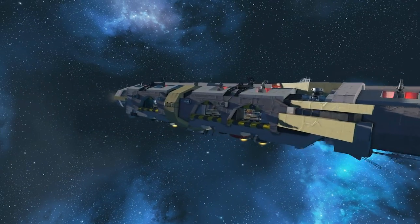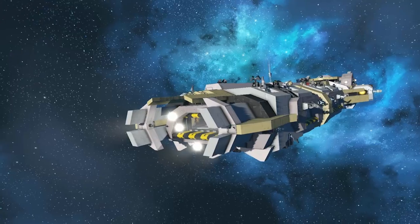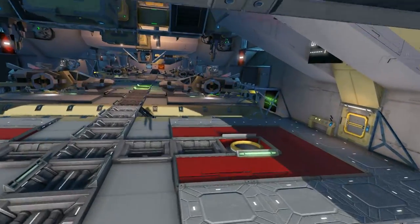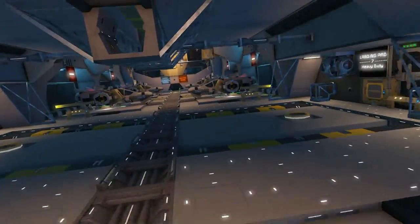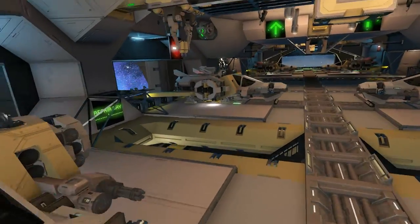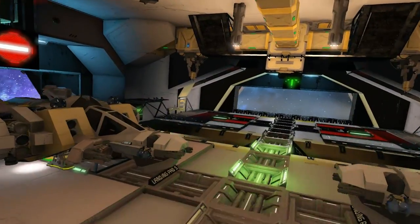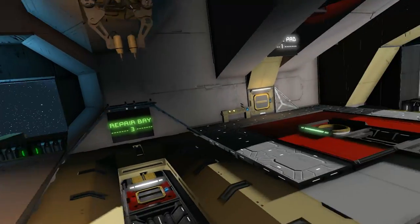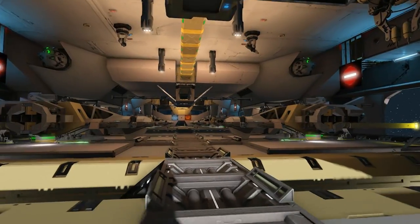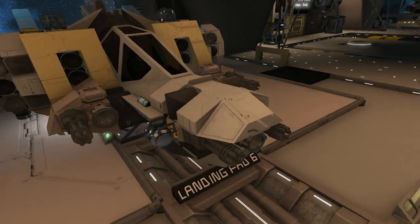Obviously given that this is a fighter carrier, finding the door is not really a big problem - there's a lot of them. We've got one, two, three, four, five on each side - so ten total. I thought it was twelve but it's ten. Oh, these actually are for drones, so maybe eight fighters and two drones.